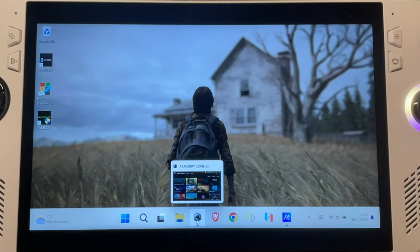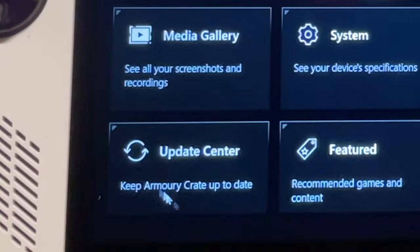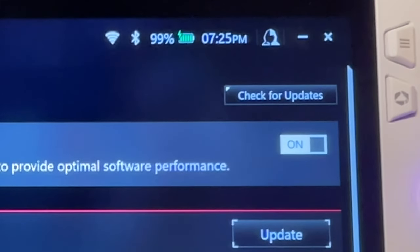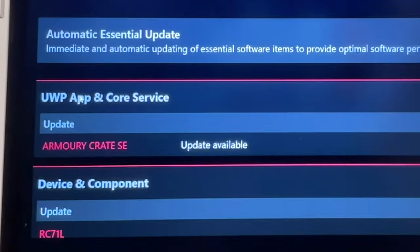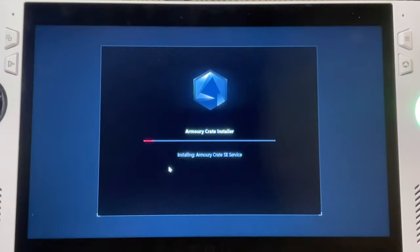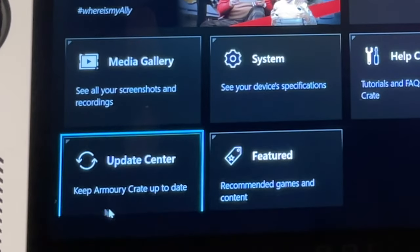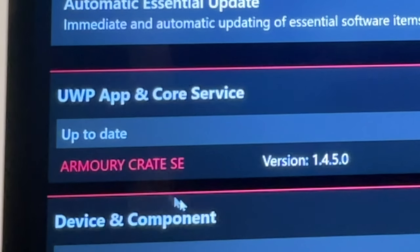Let's dive straight in and head into Armoury Crate, then into Content, then Update Center. Click Check for Updates and this brand new update should appear. Click Update Now — it will take about five minutes to install. After a restart, head back into Update Center and we should now be on the brand new 1.4.5.